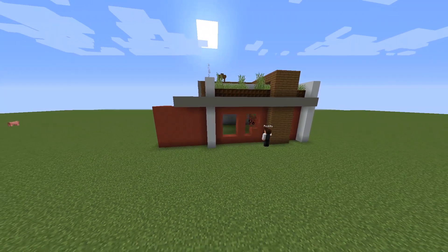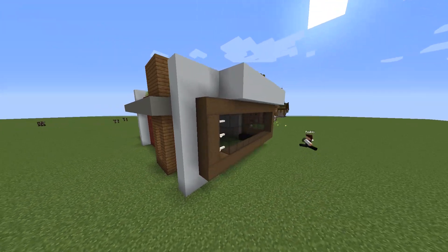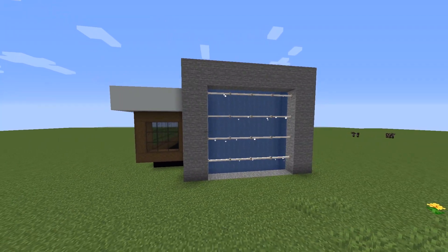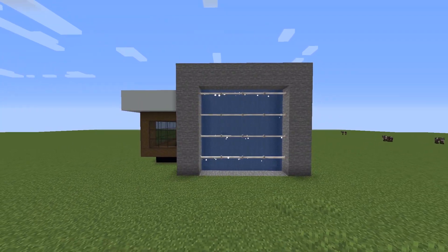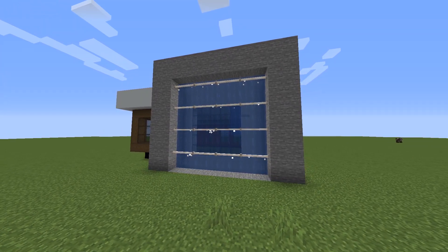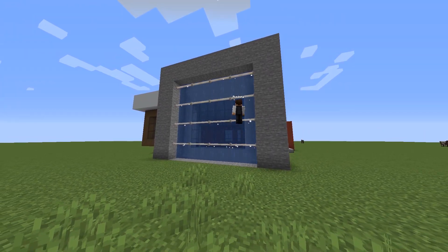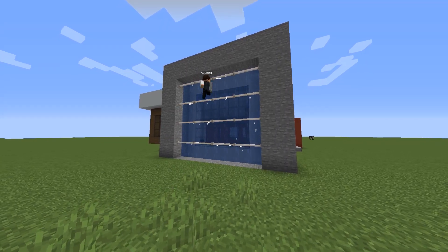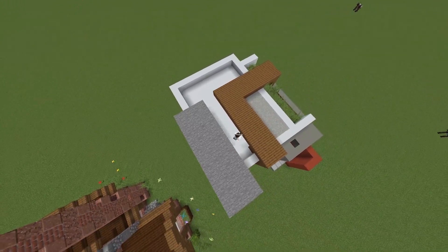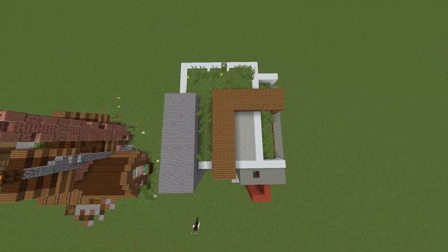After that I go around the house to see where I want to put in some more windows. For the waterfall part of the house I thought it would be a good idea to see what it would look like if I centered a window from the inside, but as you can see that would be off center from the outside. Since I'm not doing interiors in this video I figured I'd center it from the outside. Lastly I finish up with filling the top of the roof with light grey concrete powder and grass and make some sort of parking spot at the front of the house.